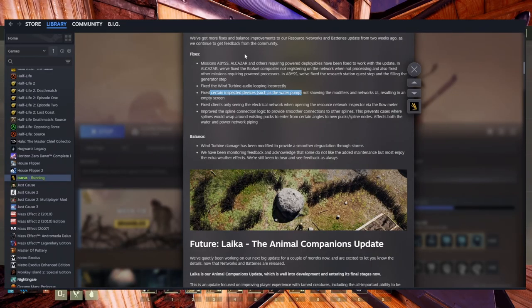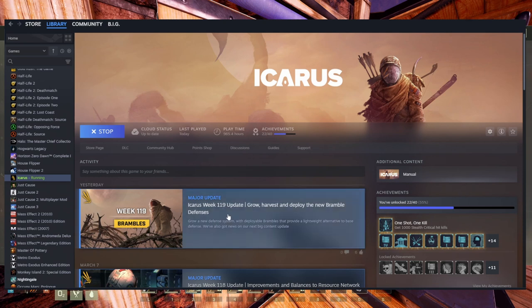They fixed clients in multiplayer only seeing the electrical network when opening the resource network. They also improved the spline connection logic to provide smoother connections — this prevents cases where splines would wrap around existing packs when entering from certain angles to new packs.